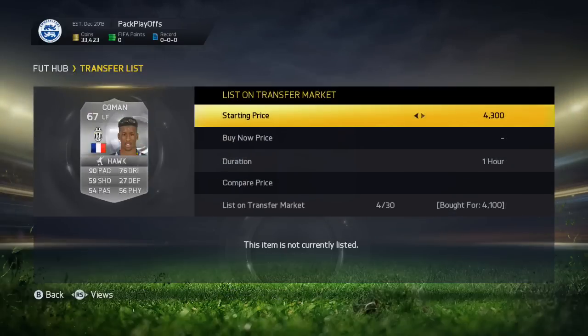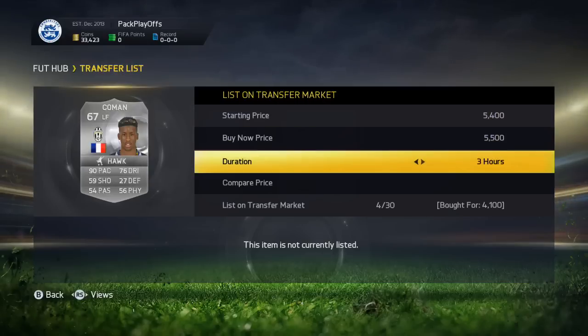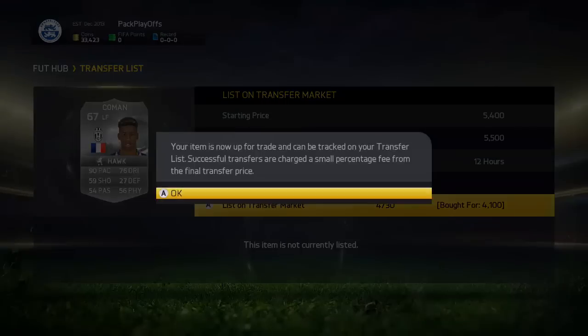Starting off by picking up Kingsley Coleman, left forward from Juventus with a Hawk chem style, for 4.1k. He was the only one on the market, so I listed him up for 5.5k.